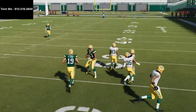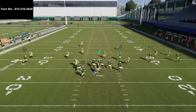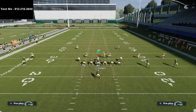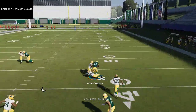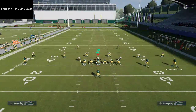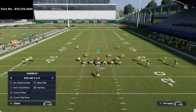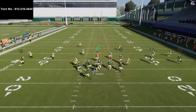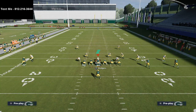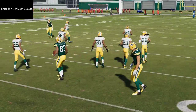That's the Salem concept — very simple, very straightforward. This play works against Cover 2, Cover 3, and Cover 4 — it really doesn't matter what they're doing. When you have a quarterback like Aaron Rodgers you can put the ball into very special places on the field. When you have a quarterback like Aaron Rodgers, you can really take advantage of this formation and scheme.